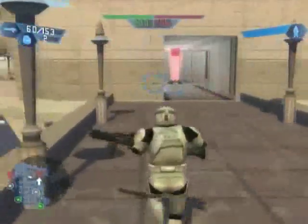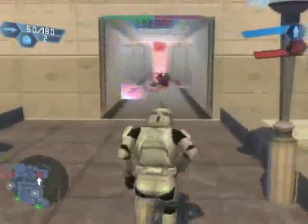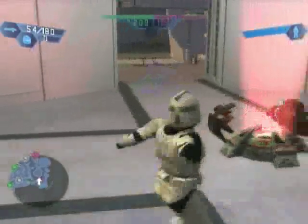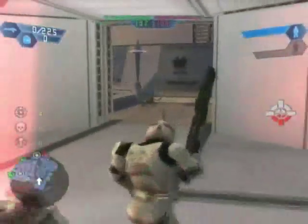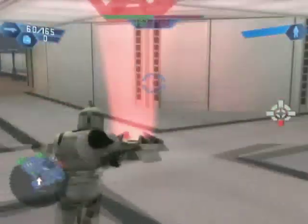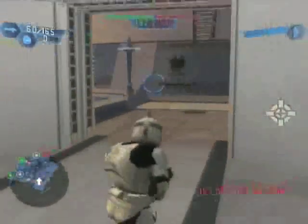I saw that Droid deck coming in, so I'm just going to toss some grenades in advance. Got one right in there. That one went right over the edge — maybe if there were a Droid sitting on the corner of the map I would have got him. Pro strategy right there. Pro tactics.